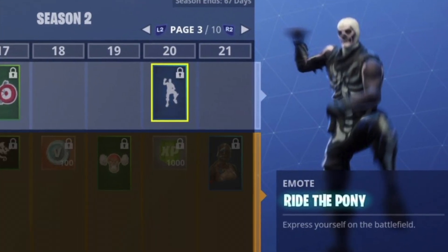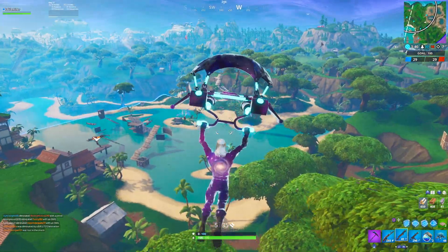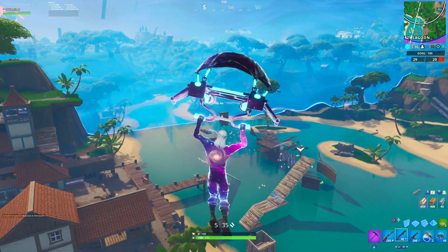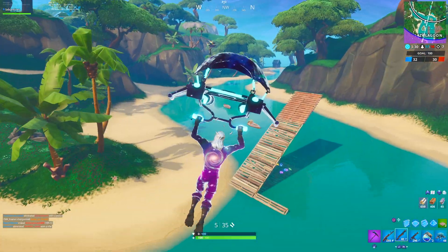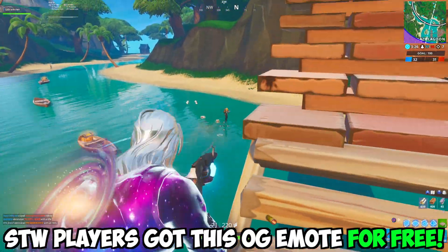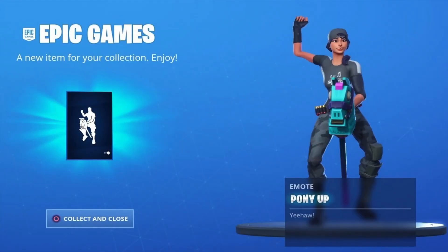The Ride the Pony emote is a very rare emote that was in the Season 2 Battle Pass at tier 20. As you know, Season 2 of Fortnite was early on in the game's life, not at the peak, so a lot of people didn't play at the time — and on top of that you also had to have the Battle Pass and make it to tier 20. However, Save the World players received this emote completely for free without unlocking anything.